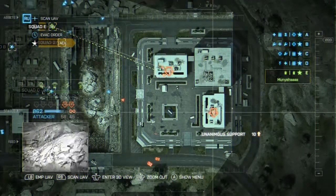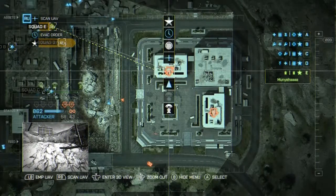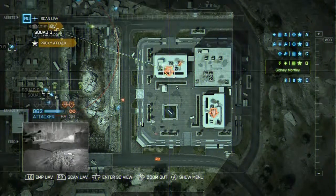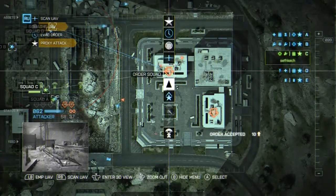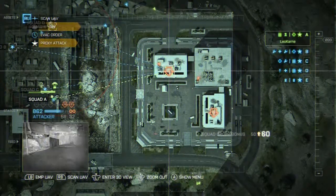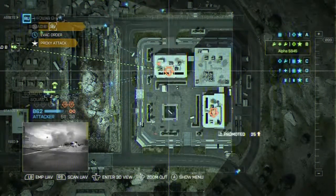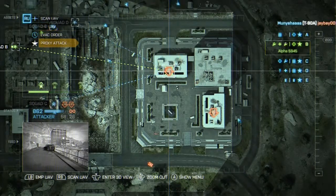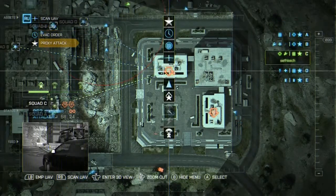One of the newest additions to Battlefield for the consoles is the commander mode. Allowing you to, at level 10, assume the commander role, order all your squads around, and as long as they listen, it works out pretty well. You can assist them with UAVs while battling the opposing commander with counter UAVs, EMP UAVs, and proxy attacks.